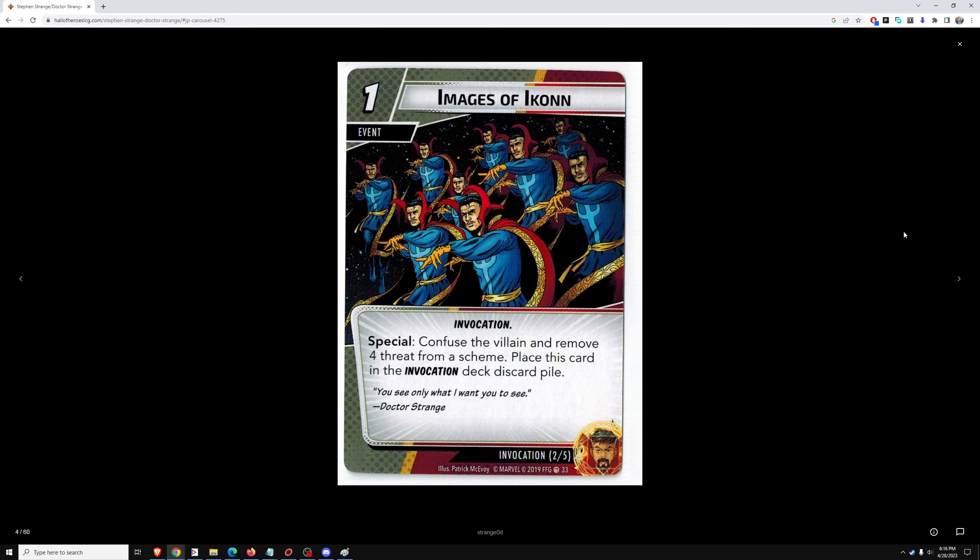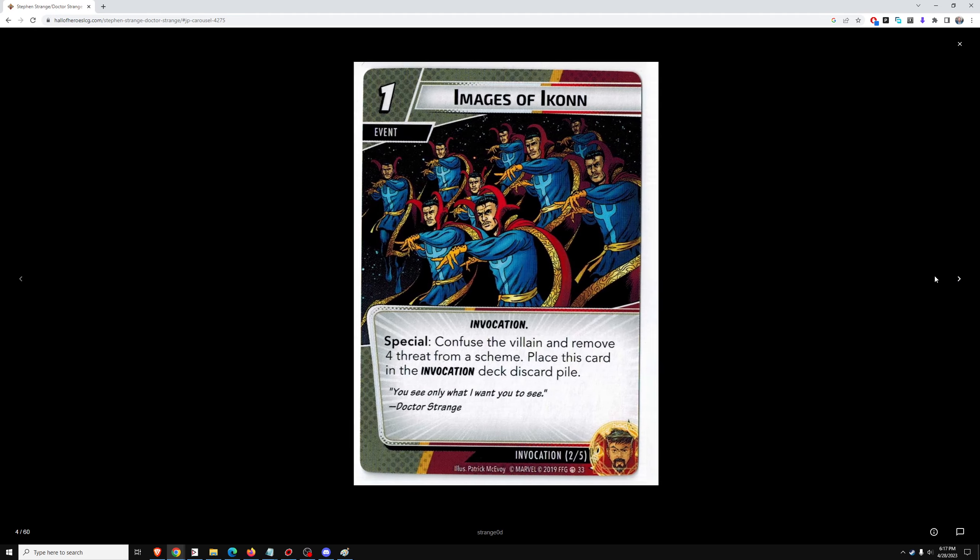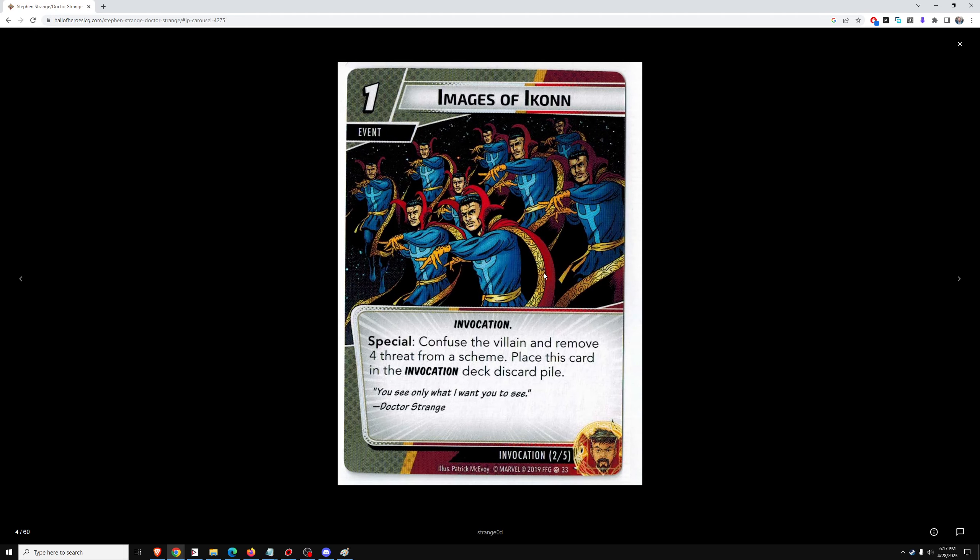Images of Ikonn. One cost — confuse the villain and remove four threat from a scheme. We just reviewed Black Widow, and she had a card that did four threat removal and confused the villain and cost three. Is the Invocation deck being a huge handicap or something? Based on the rules it seems like you play one per turn and they cycle through. Your Alter Ego ability can help cycle through faster, because these cards are unbelievably good compared to their counterparts. This one is two cost less than Black Widow's equivalent — straight up better than Covert Ops.